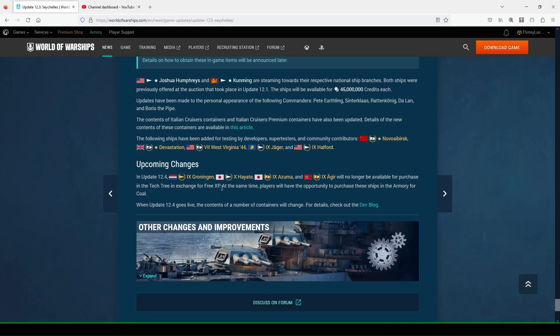Upcoming changes: you have roughly four weeks left to get Groningen, Hayate, Azuma, or Agir for free XP — one million, two million, one million, and one million free XP respectively. They'll no longer be available for free XP in the tech tree but will be moved to the armory in exchange for coal. I actually spent two million free XP to pick up Hayate — I don't know if that was the best decision versus waiting to use coal and instead using my free XP for Research Bureau line resets. I haven't even played it yet.